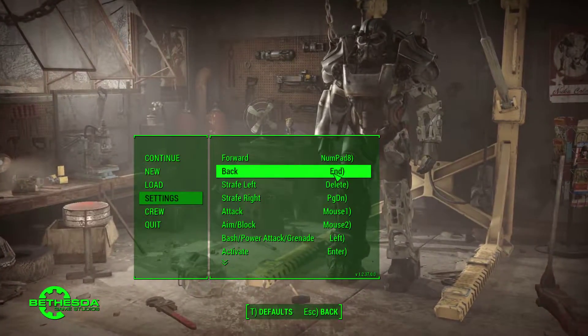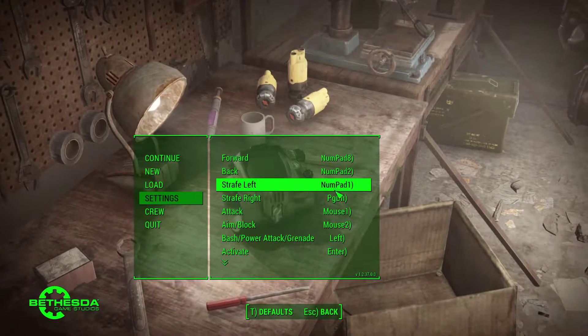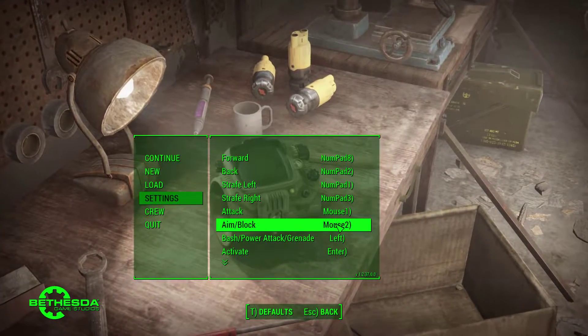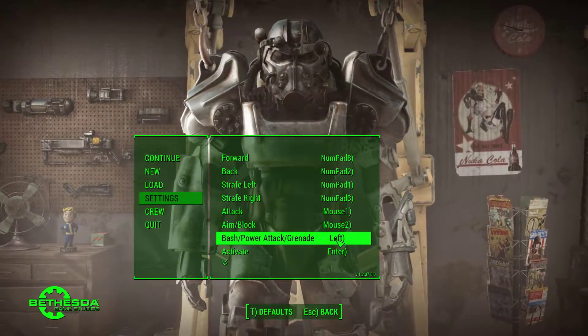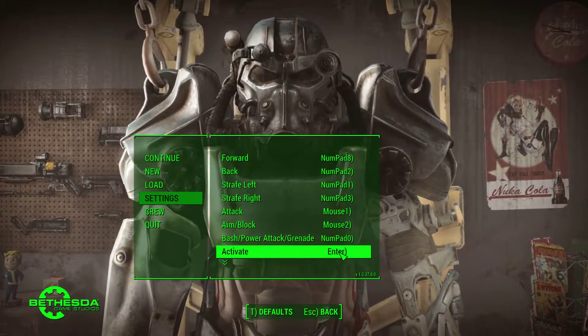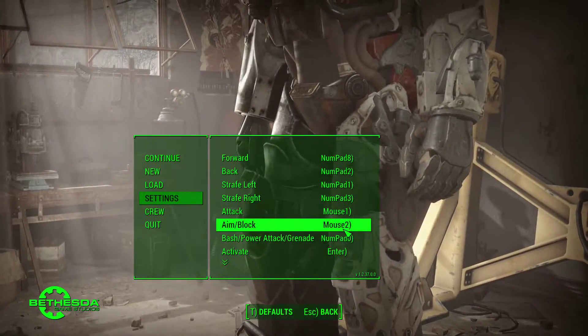Okay, forward to numpad 8, back to numpad 2, strafe left numpad 1, strafe right numpad 3. Attack and mouse block remain the same. Bash, power attack, grenade — I would go with numpad 0. Activate to numpad Enter — don't know if that worked, but we will find out.